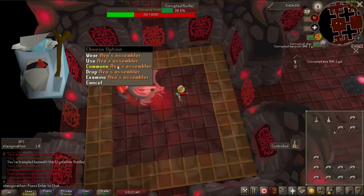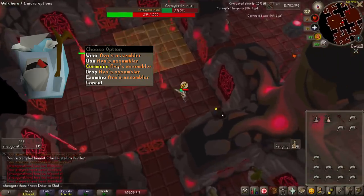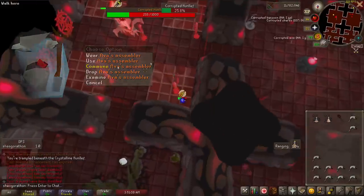Also, I want to mention you can right-click and commune with any of the three backpacks to prevent them retrieving metal items to your inventory, which can save a lot of annoyance.